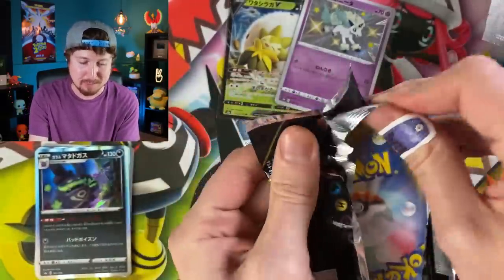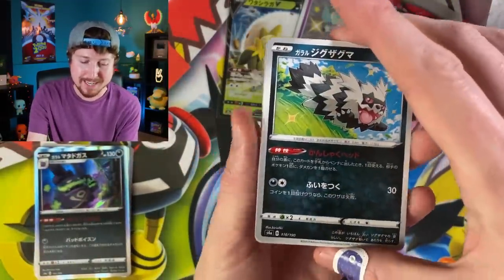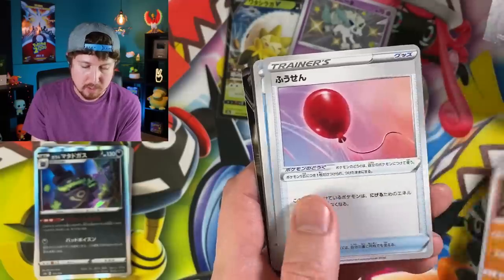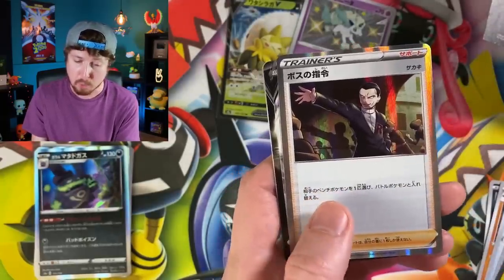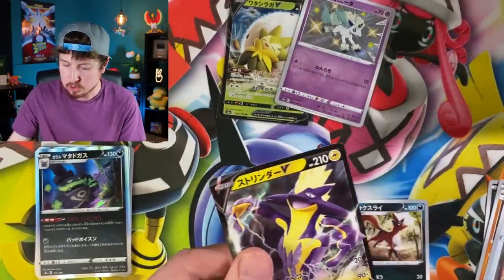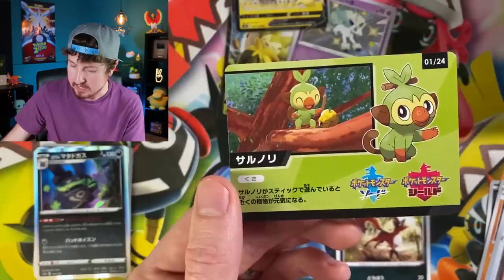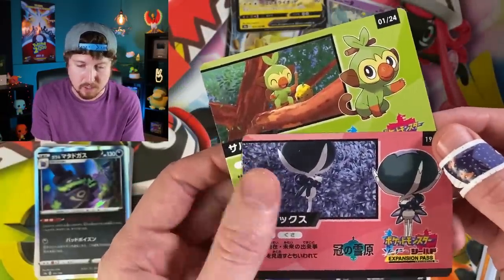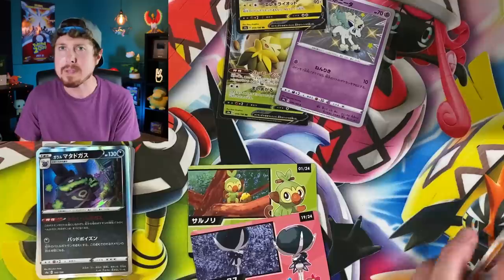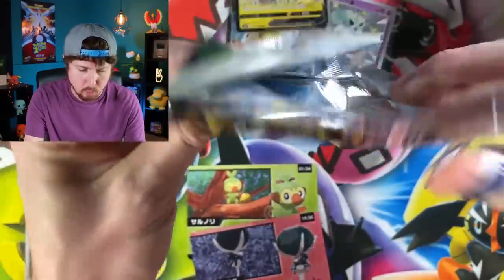Do we have a God Pack? No, we do not. But we'll keep trying. We got Snome sitting on the bench. Inside this one we have Boss's Orders and a Toxtricity — we'll take it! There are different designs on the back of the pack cards, which is really interesting. We got Rillaboom as well.